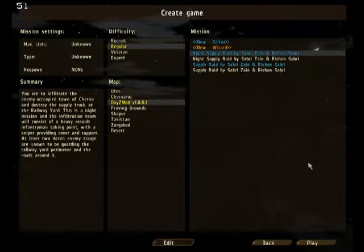I'll be taking point in this mission, armed with an M16A2 automatic rifle fitted with a grenade launcher for short-range combat, while Rishon will be armed with a designated marksman rifle, or DMR, providing sniper support. We'll both be supplied with satchel charges for destroying the supply truck. Let's start the mission.